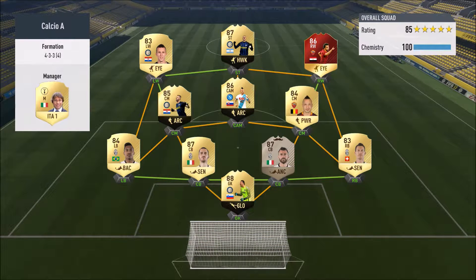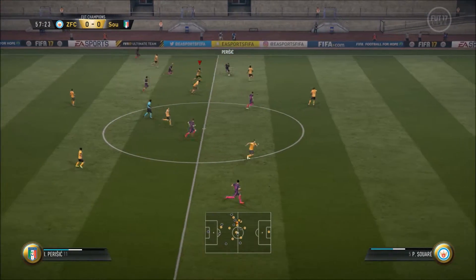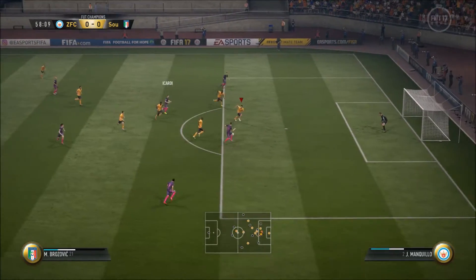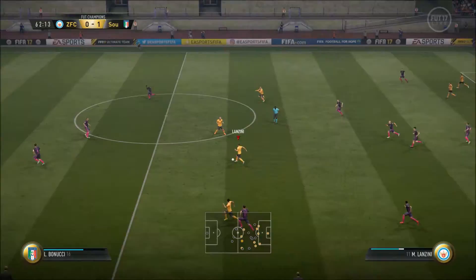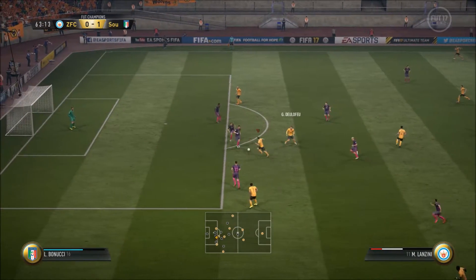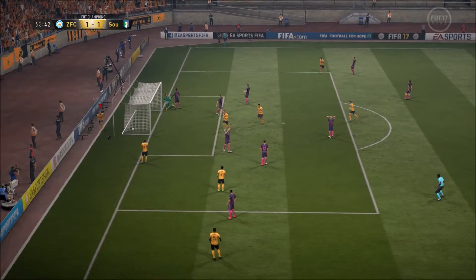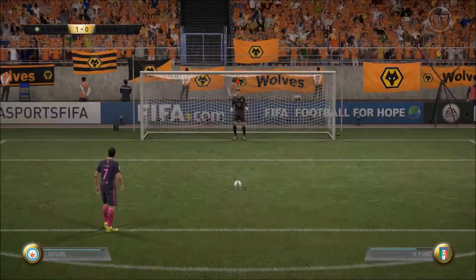Now this is a really good Serie A team. That red card — I want to talk about that. So FUT Champs has a weekly reward system: there's the Bronze, Silver, Gold, and Elite tiers, as well as the top 100. Each color has a different ranking from 3 to 2 to 1. Each week as you win games you progress up the tiers, and each tier has a different prize. Our goal for this Road to Glory is to get at least Gold 3.